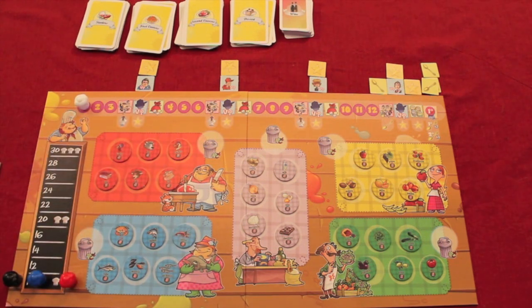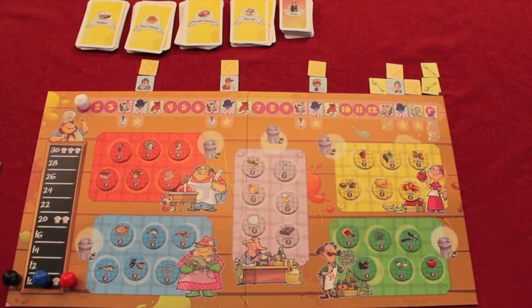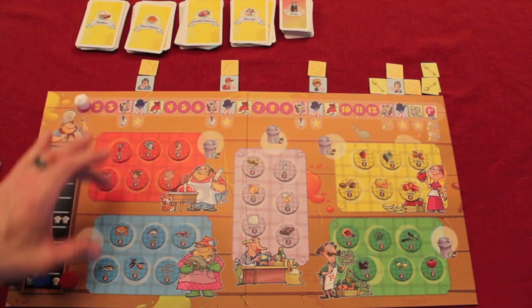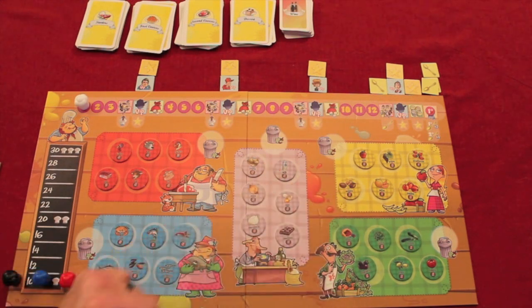The game is set up with three players here. Their colored chef hats start at the bottom of the score track. There are also five different stores or markets available in the game: meat, fish, dairy, fruits, and vegetables, each with different things available.